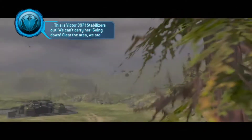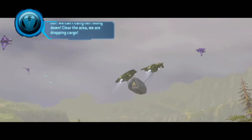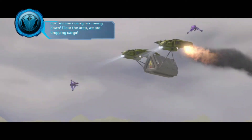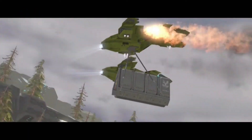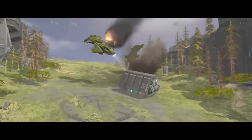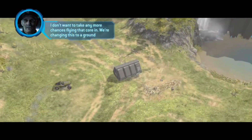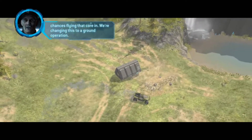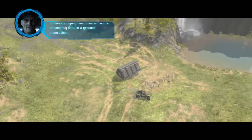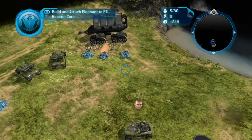This is Victor 397! Stabilizer's out! Are you gonna try flinging it with pelicans? Clear the area! We are dropping cargo! You can't do it with pelicans. This seems like a bad idea. Yep, because they blow up and that comes crumbling back down. I don't want to take any more chances flying that core in. We're changing this to a ground operation. But you know what can? Elephant!